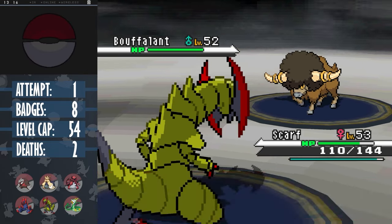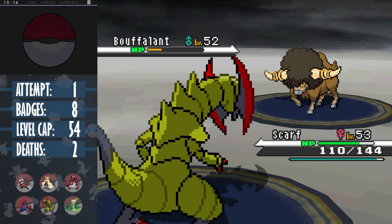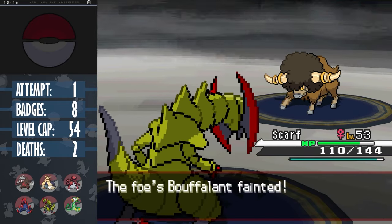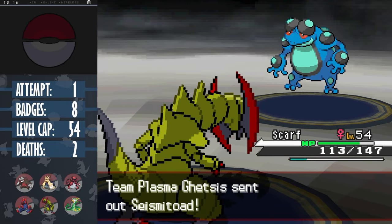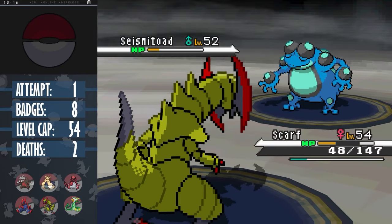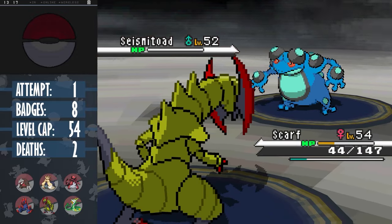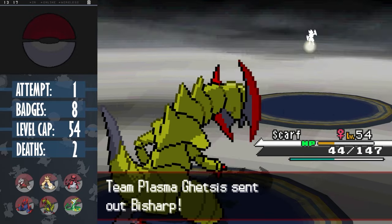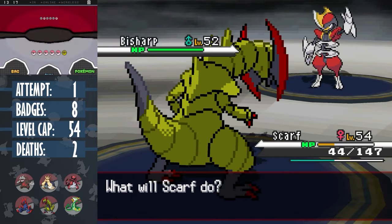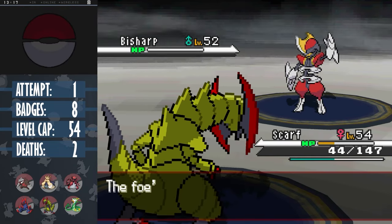But now with the main threat out of the way, there's only a couple of Pokemon left that we have an advantage over. Bouffalant being one of them - a plus 2 Brick Break gets another one-shot. However, Seismitoad is chunky enough to eat a Return, so it forces us to tank an Earthquake before finishing him off with another Return, or two more after the heal. For some reason Ghetsis sends out Bisharp despite seeing me use Brick Break multiple times - a move that we've established Bisharp is 4 times weak to. Brick Break.